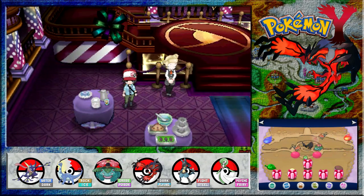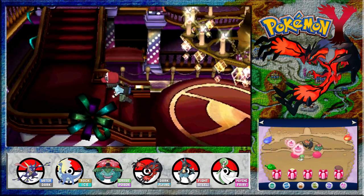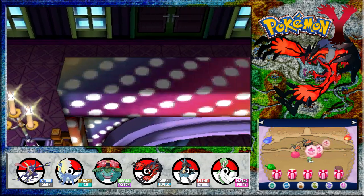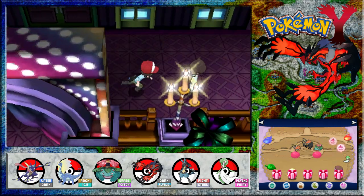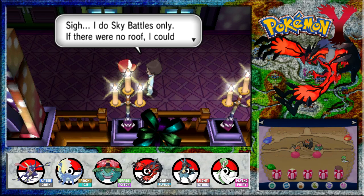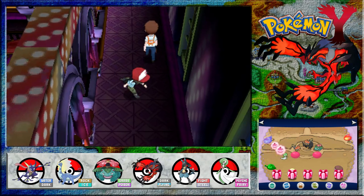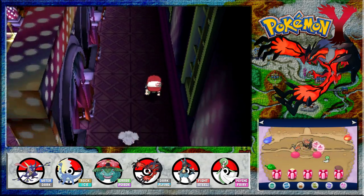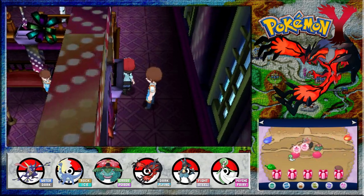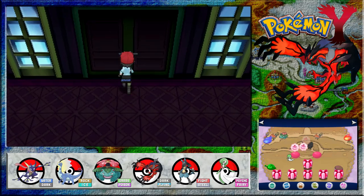I'm still wondering what on earth is going on. I'm keeping records in the Battle Maison - do you want to see your results? No, because I'm pretty sure it's going to be along the lines of zero. I do sky battles only - if there were no roof, I could take on the challenges too. I'm sure the Pokemon could fly in here. Perfect combinations between strong trainers and Pokemon. Pokemon battles here are serious battles. I honestly can't go through that door either.